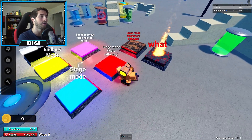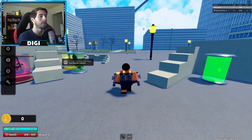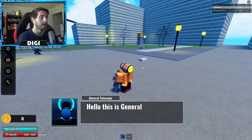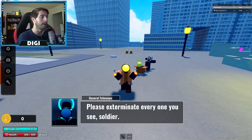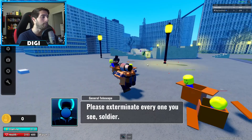All right, it is time to test this out. Let's do it on hard mode — we shall not go too crazy. We do like to enjoy things. So we've got F and Q obviously, we've got our dagger and our normal laser gun.